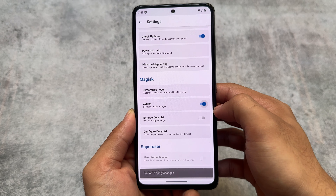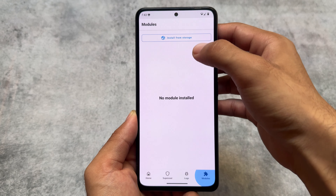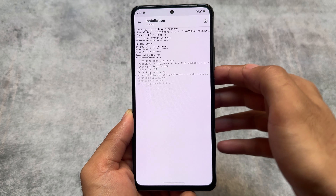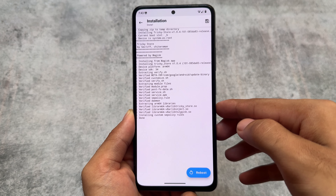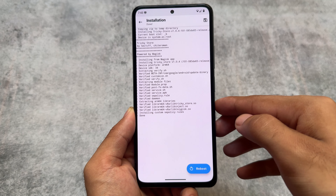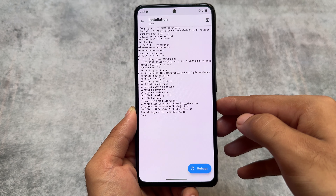We are going to pass all of this by just installing a single Magisk module. That module is essentially Play Integrity Fix — in case you don't know, Play Integrity Fix has been available for a long time but only fixes basic integrity and device integrity. This is the upgraded version, named Tricky Store, and you just have to install it from Magisk.